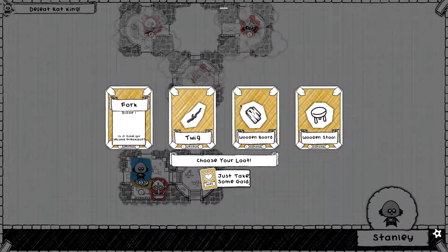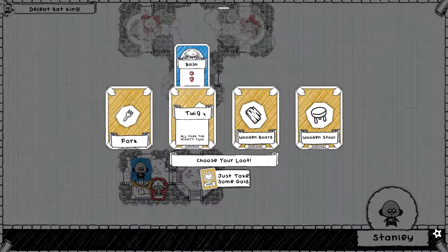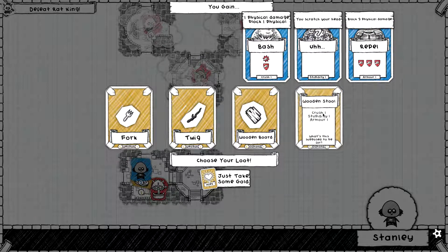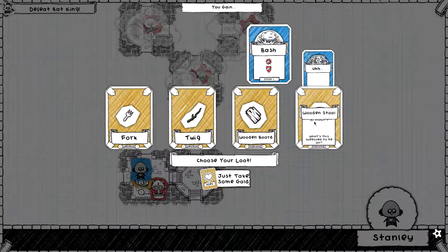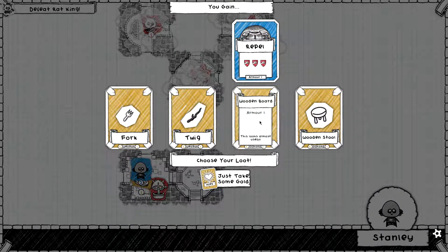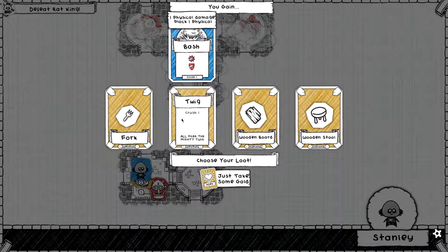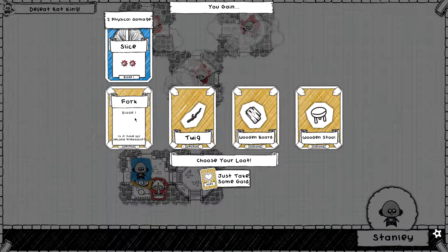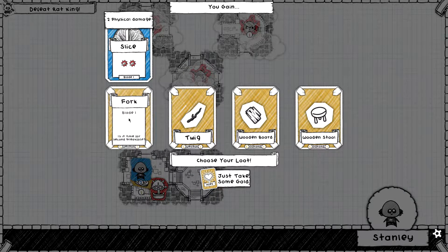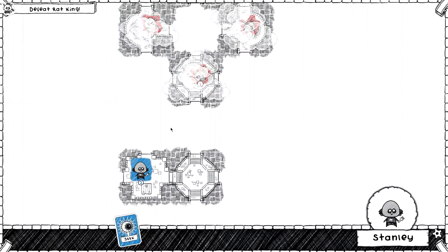Hopefully I will be able to kill him off. These fights are going to be fairly close at the very beginning until we actually get some stuff. Now I seem to be able to mouse over items. The wooden stool gives us some cards but also one of those stupidity cards. The wooden board gives us a repel. The twig gives us a bash. The fork gives us slice. I think I'm going to go for slice - that's probably the best for now and I'll be able to do a fairly offensive run.